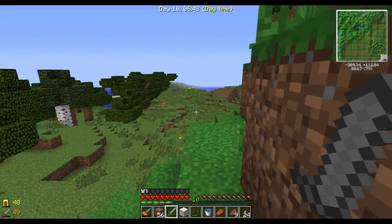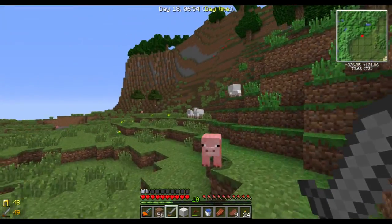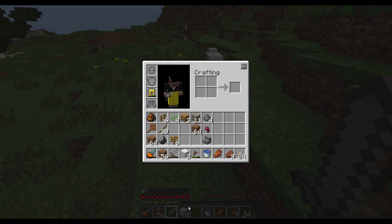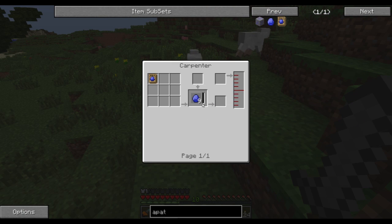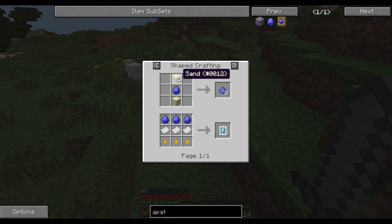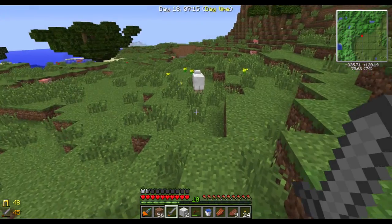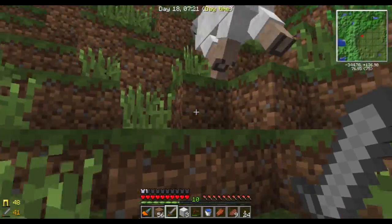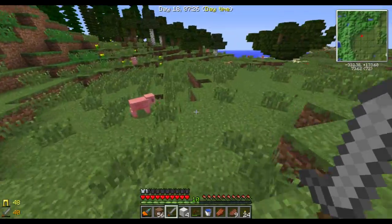Although we do have a very large deposit of saltpeter, which means it's very easy for me to make fertilizer. Apatite is used to make the fertilizer — one apatite and two sand is eight fertilizer. But you can also make one saltpeter, one sand for two fertilizers. Okay, I got four now, which is enough for two backpacks.